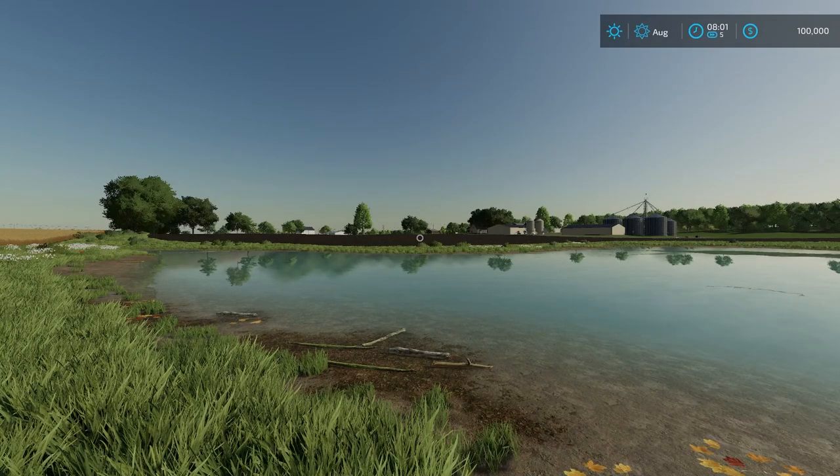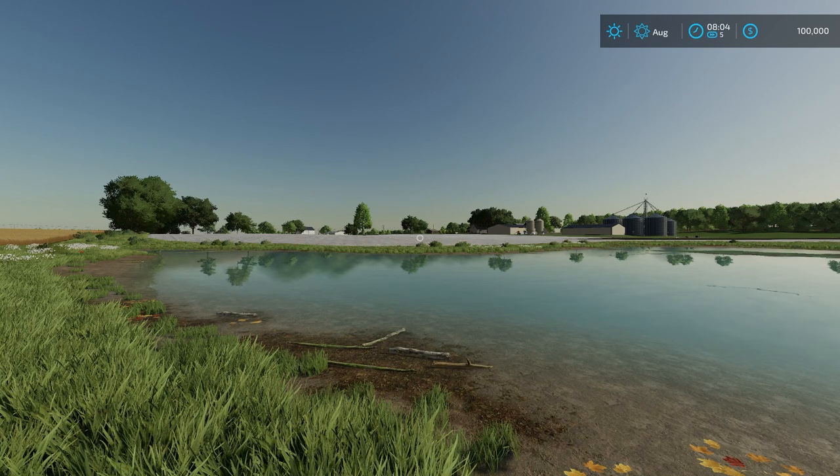Welcome everyone, Farmer Cop here. This is going to be a delayed map tour as you guys are used to. Today we're looking at Ohio Richlands by Julian F Modding — it's 210.31 megabytes to download for all platforms. I wasn't feeling great and was working a lot, but I have a couple days off now and I'm excited to get these map tours done. Let's go ahead and get back to Ohio Richlands — I'll read the description first, then we'll continue into the map tour.